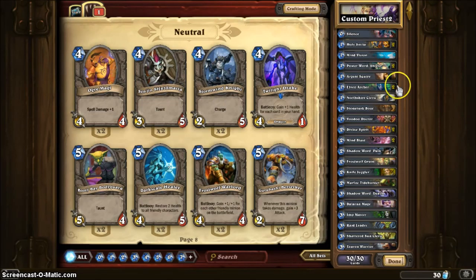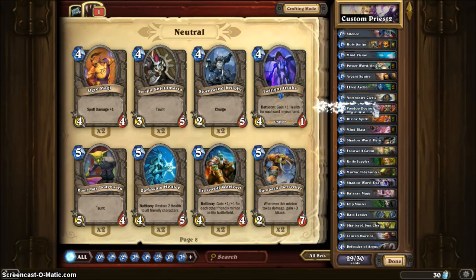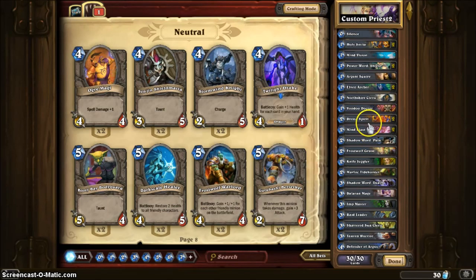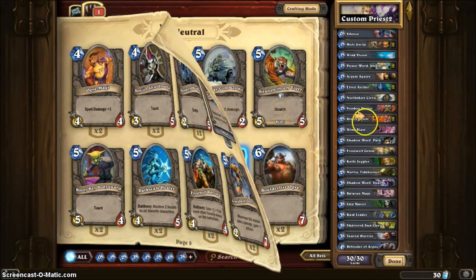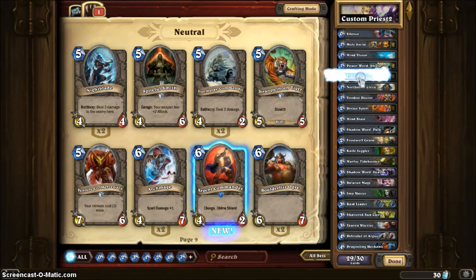Taunt is a very good effect to have. I'm gonna take out this Charge 1 mana card for a Taunt level 5. The Twilight Drake is really great — his health increases for every card in your hand when you summon him, so that's really good. I'm gonna take off one Mind Blast and add Twilight Drake. You don't want to stack up too many magic cards but they are really important. I'm going to take out Argent Squire.